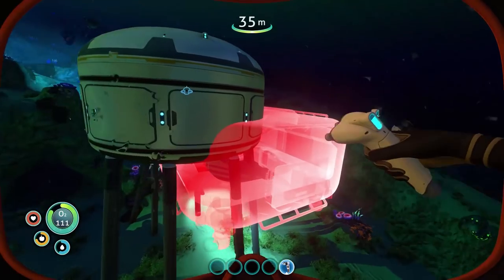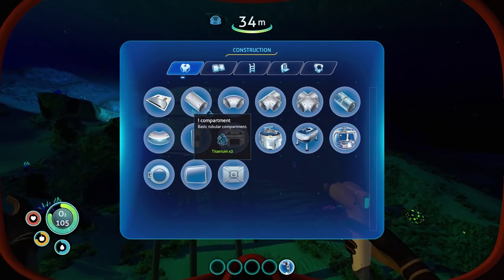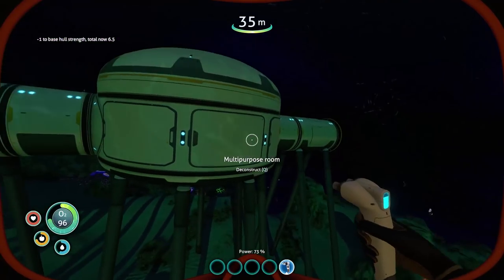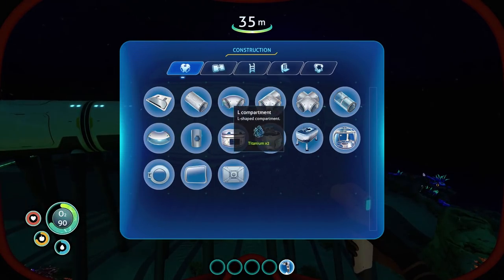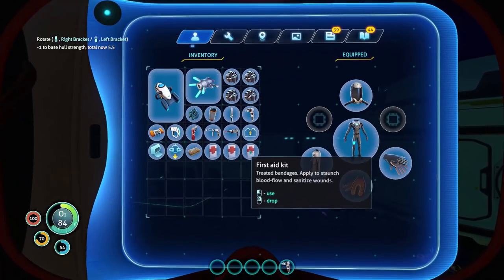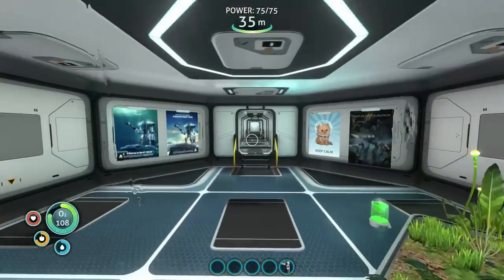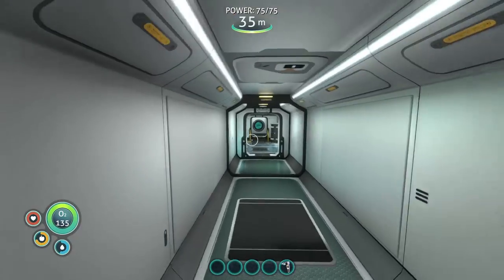I'm just curious — would this even click on here? I'm pretty sure you have to have a hallway. So we're going to put that on there. I have three left. We'll throw another hallway on here because we're going to need one for the scanner room, probably coming this way. Structural integrity is probably going to be pretty low and we've got to keep an eye on that — if you don't, everything will spring a leak. So we've got a hall that way, a hall that way. Perfect, I like it.